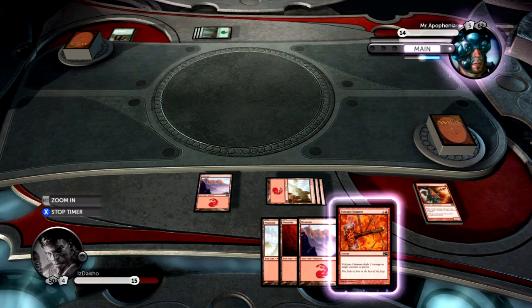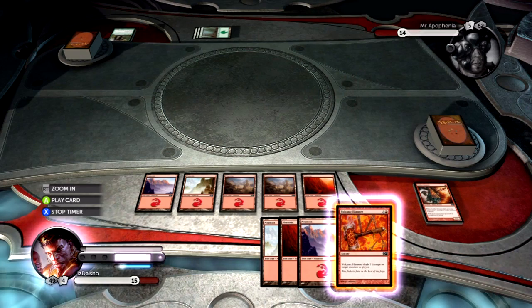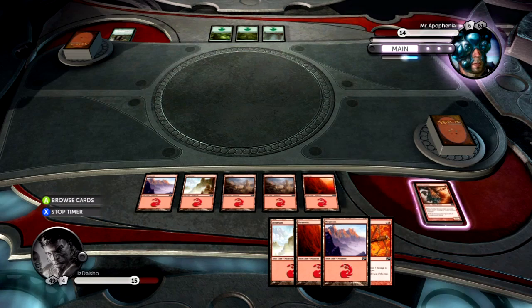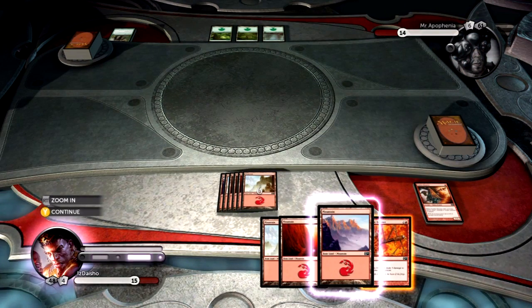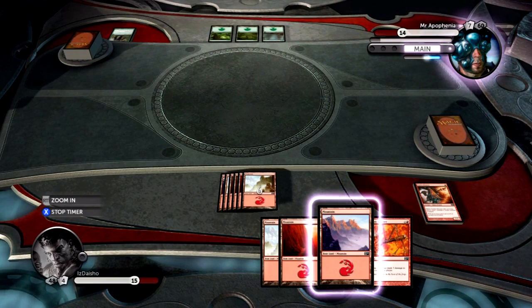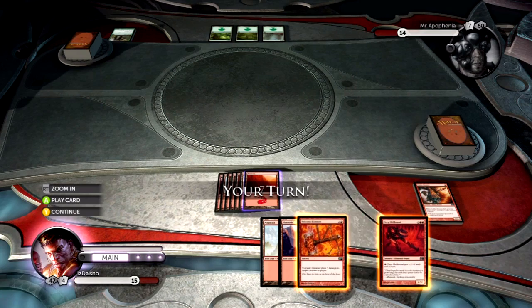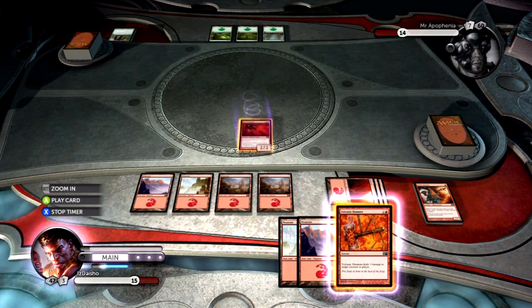He's got five cards in hand. He got Rancor back, I suppose — not too big a deal. All I have is a Volcanic Hammer because I'm drawing lands. I drew three lands — not such a big deal. We're both getting land-screwed. All I really need to do is draw Fiery Hellhound — there we go! You're a little bit late, but we're gonna let you in. Now I need him to play something that's not Sacred Wolf so I can kill it.